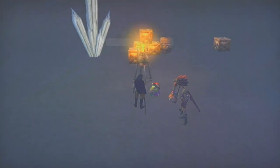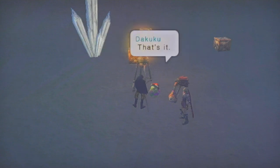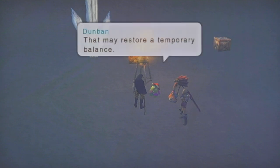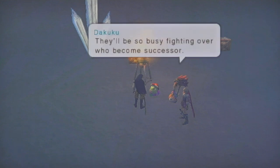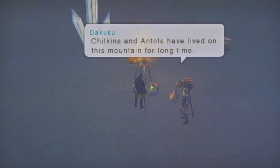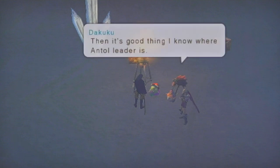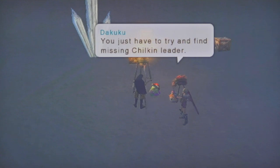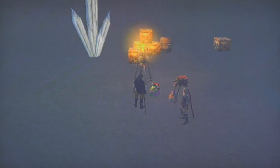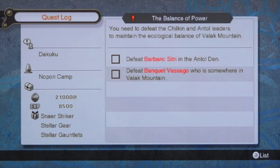Let me just see what his mission is — maybe we can finish it in one go. Well, yeah. So there's a fight between the Chilkas and the Antos, apparently. He wanted to eliminate both leaders. It's in the Alto Den Cape, inside Hollowbone. You might have to find the missing Chilkan leader. I think I killed the Chilkan leader already, but I have to kill them again? Barbaric City in Alto Den — the Banquist passage is somewhere in Balak Mountain. I don't think I can find these both easily — they're gonna be well hidden, apparently.